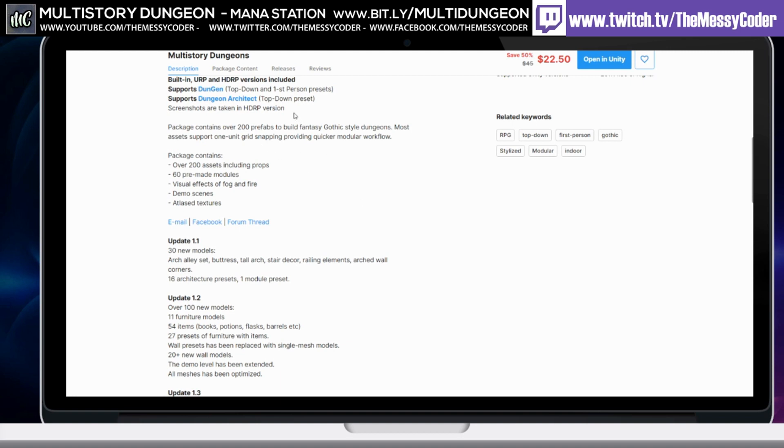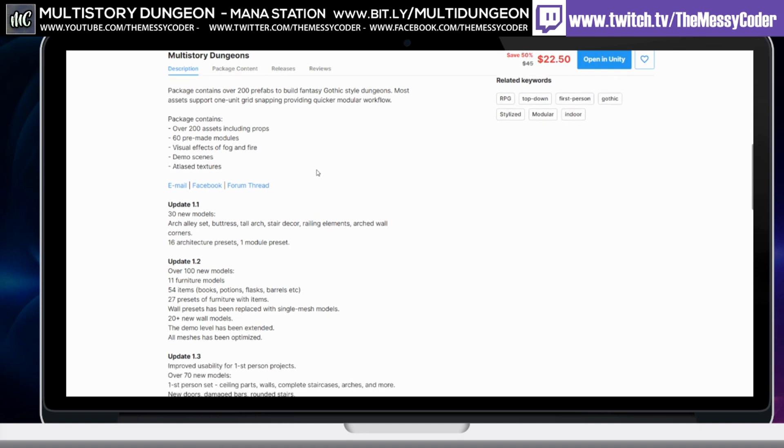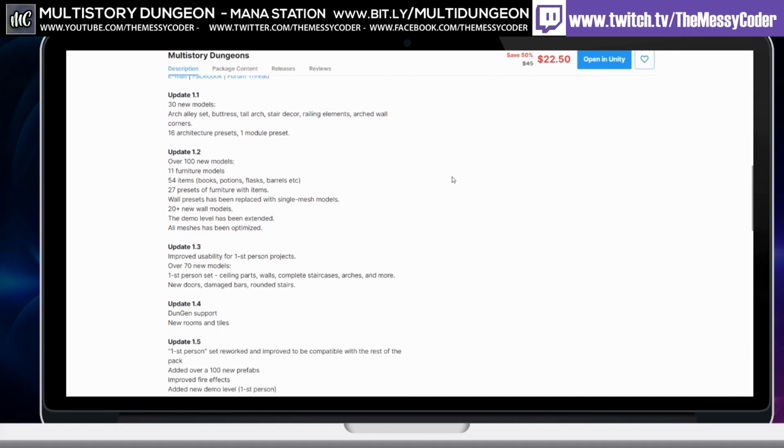It's got a Dungeon Architect top-down preset, and for Dungeon he's got a first-person preset as well as a top-down. You get over 200 prefabs, 60 pre-made modules, visual effects, fire, demo scenes, and Atlas textures. And every time he does an update he throws in a load of new models. You can see the history — he just keeps on updating and updating.